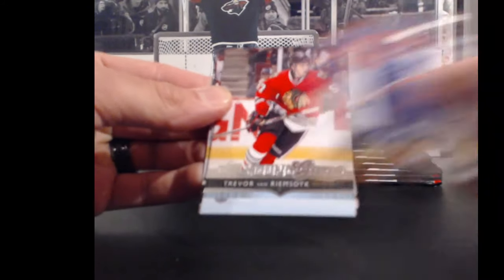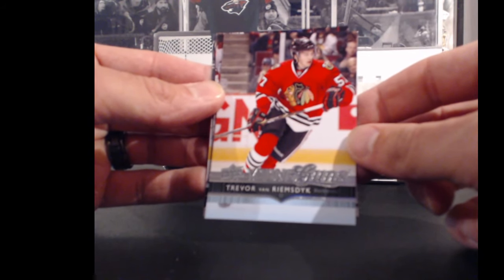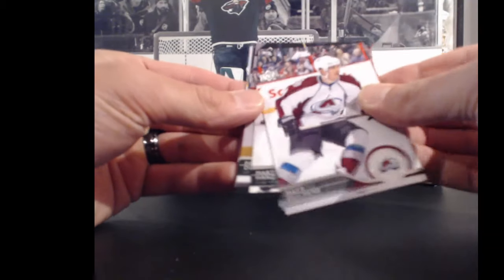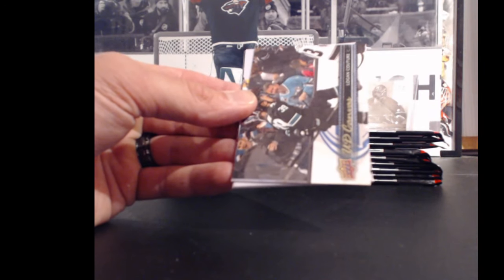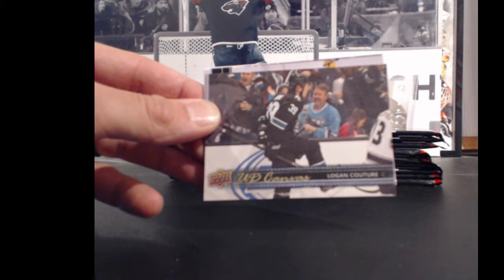Chicago Blackhawks and Sean as well — Trevor van Riemsdyk Young Guns. And for the San Jose Sharks and Sean 1989 again, Logan Couture Upper Deck canvas. 39 points.